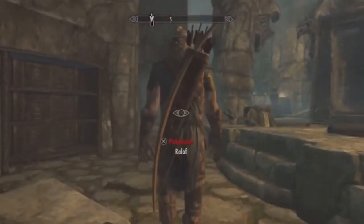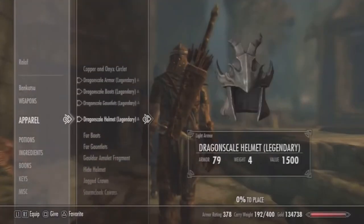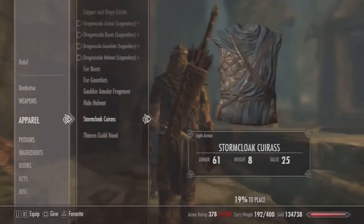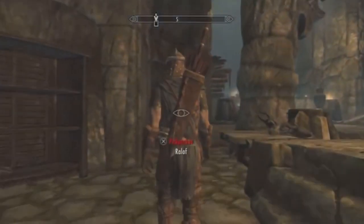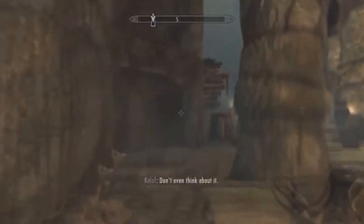Step 2: do the quest and get the crown, but instead of handing the crown over, turn to Ralof or Hadvar, quicksave, crouch, and pickpocket them — pop the crown into their inventory. It says you've got a 0% chance but it's actually 0.1%, so keep trying until it slots in.